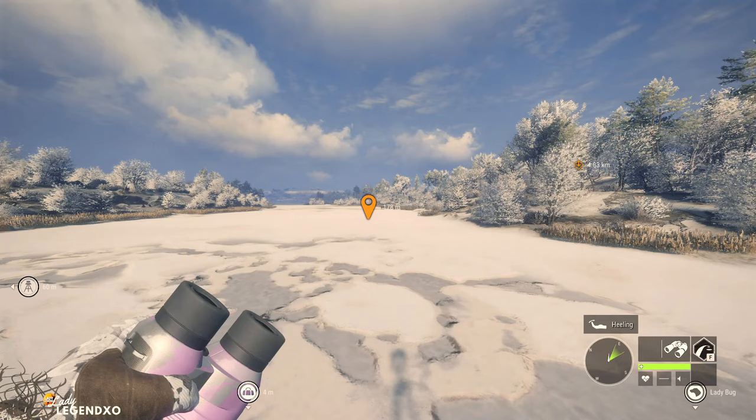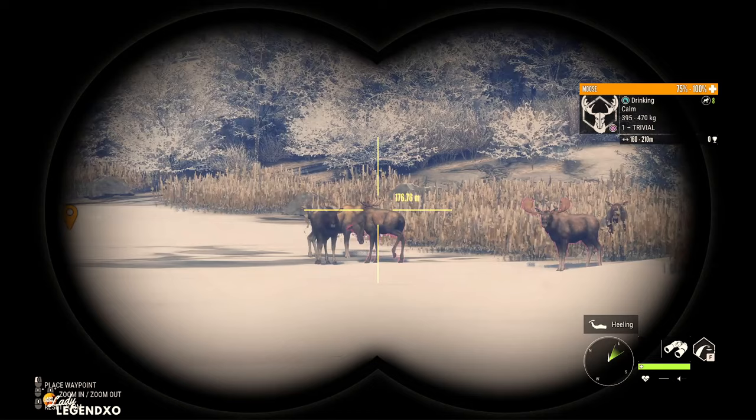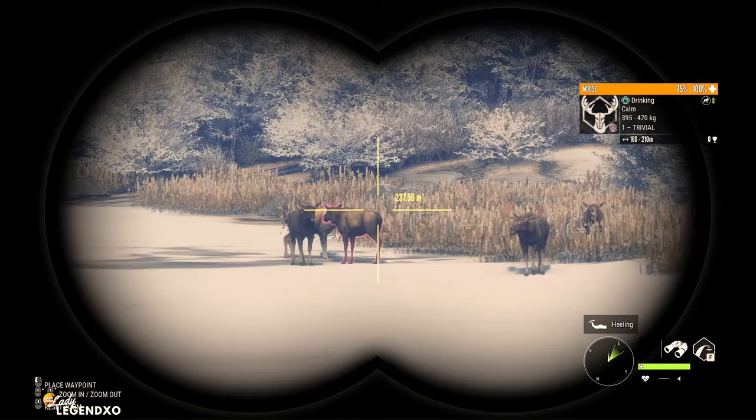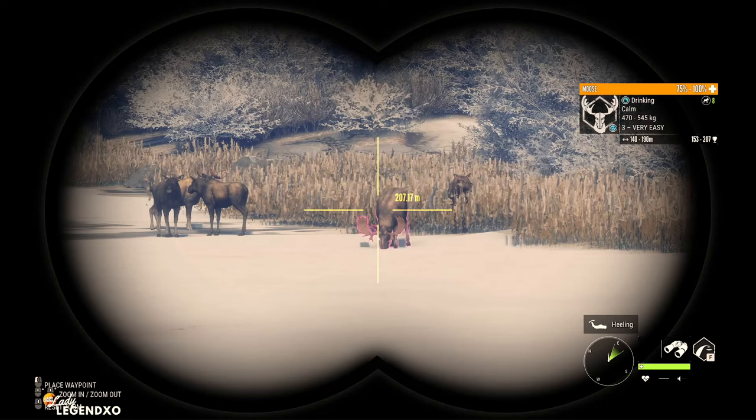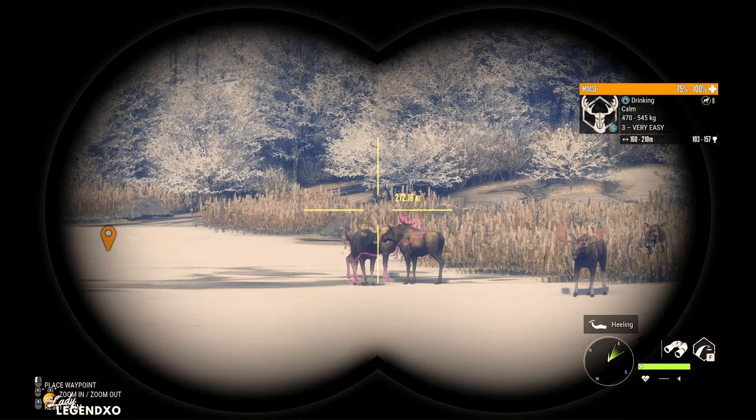Coming in at number eight on our list is the Tsurugi 338 bolt action rifle. The Tsurugi comes in the Hunter Power Pack and is good for classes seven to nine. At this point I would basically tie the Tsurugi with the 300 Magnum, although I do feel like the 300 Magnum is still a slightly better rifle. The 300 Magnum was number one on my list last time, but because of new weapon packs that have come out, there is a new number one rifle in the countdown.